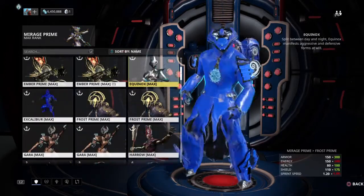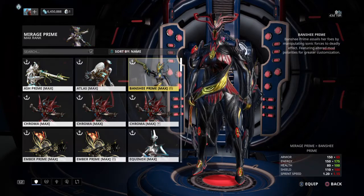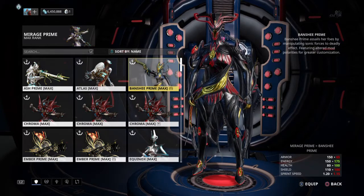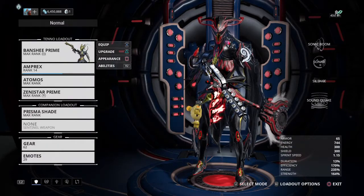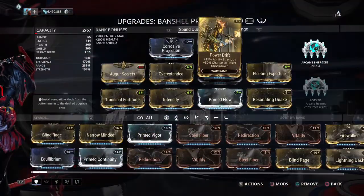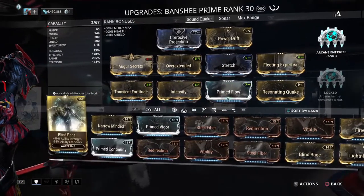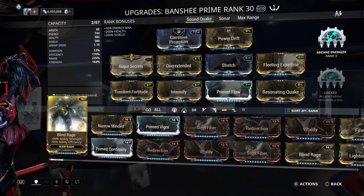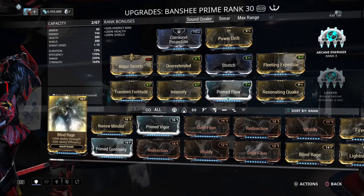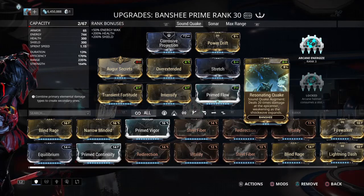This is probably going to be a lengthy video, but we've got 10 frames to cover. Next on the list, not particularly in order, is Banshee or Banshee Prime. Banshee got reworked so the ability works a little differently, but the build is roughly similar. Duration is not a factor in the ultimate if you're using Resonating Quake — keep that in mind.